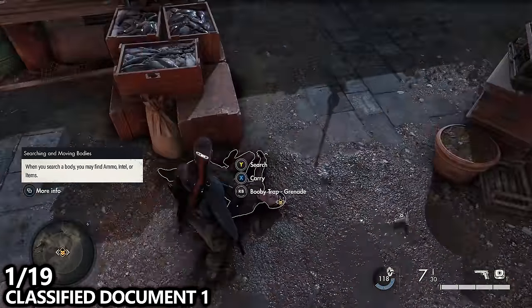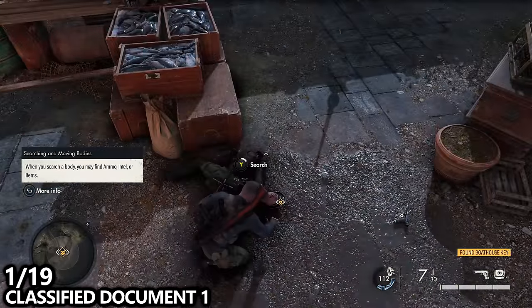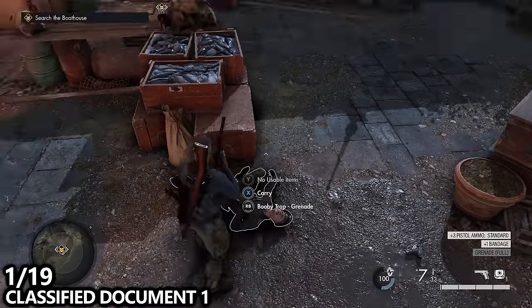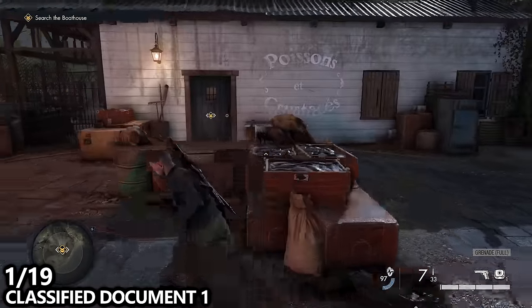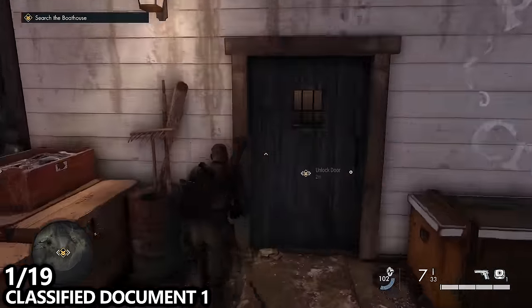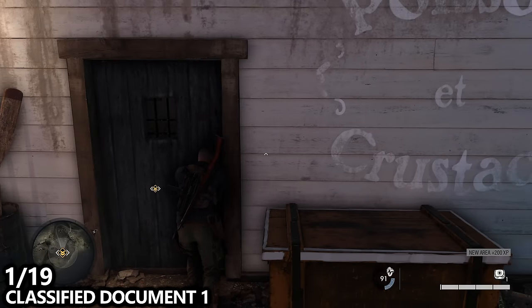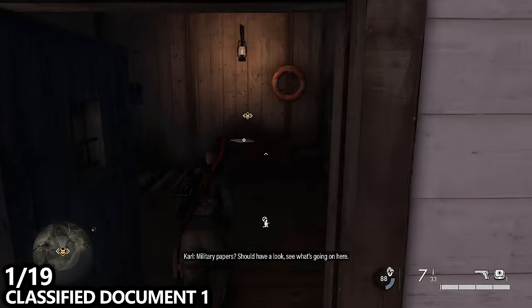The first one we can grab is a classified document, although I don't think you can actually miss this one as it's mandatory for mission progression. You'll do a little bit of a tutorial and come to this enemy, which you will take out and search for the boat house key. Use that key to open up the door and find the classified document directly in front of you.